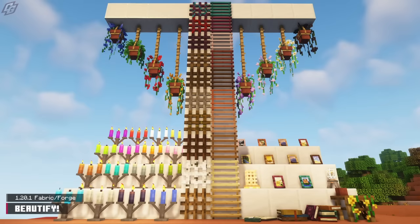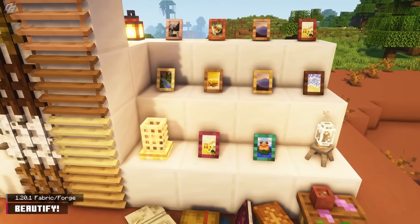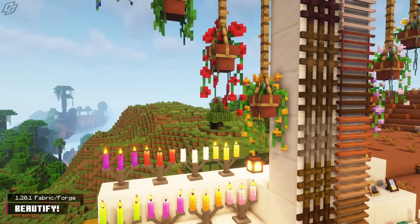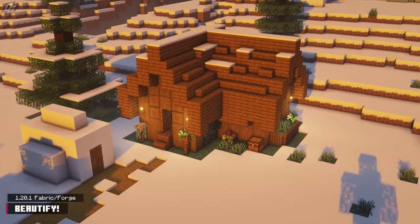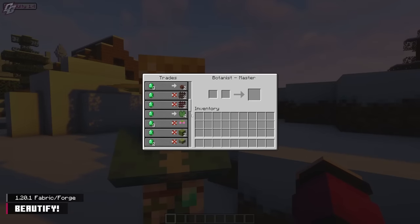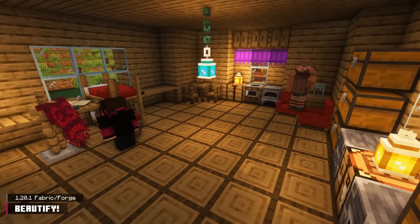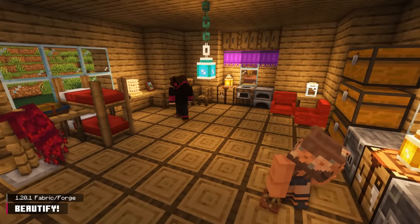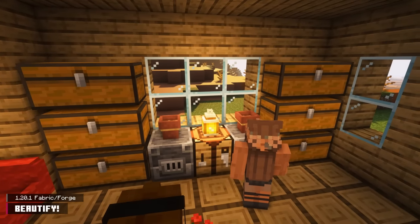The Beautify mod tunnel-visions on providing players with a small selection of decor blocks. Lattice, blinds, picture frames, light bulbs, lamps, and other household objects reside within this mod. Beautify also adds a new Botanist villager in their house, who offers items from the mod along with natural blocks like moss and rooted dirt. Not only survive, but thrive with Beautify.